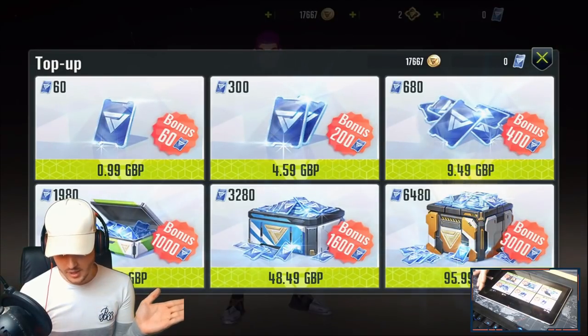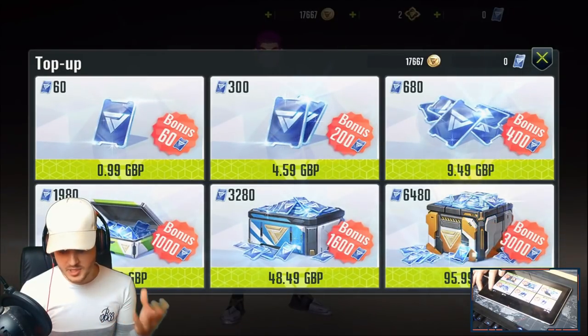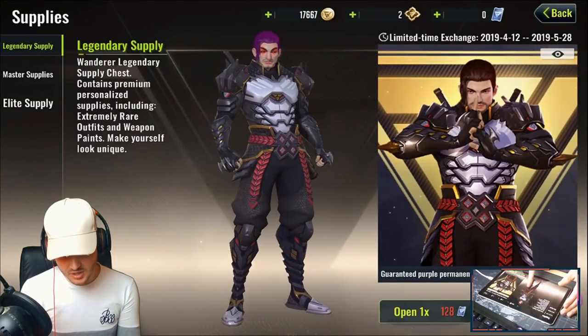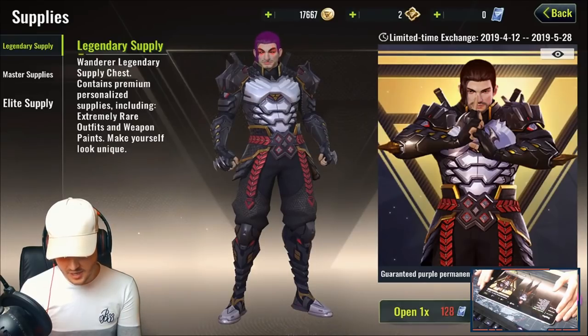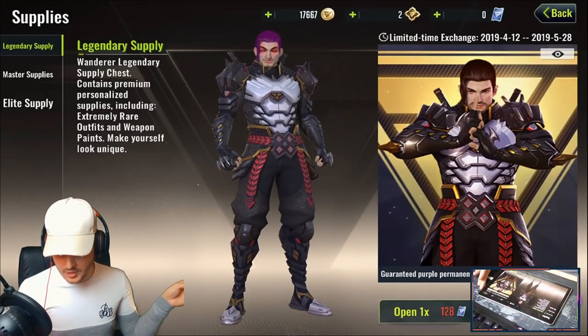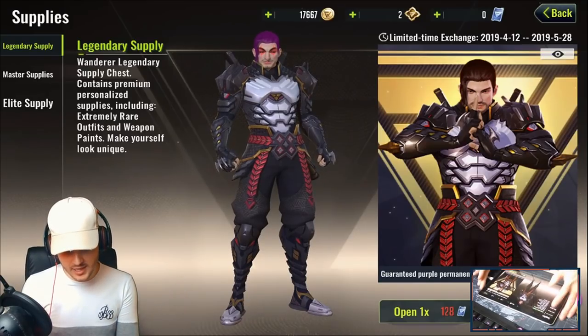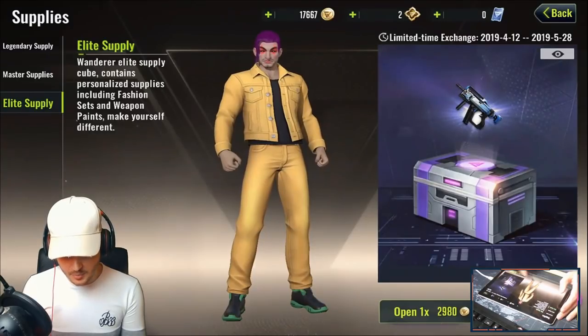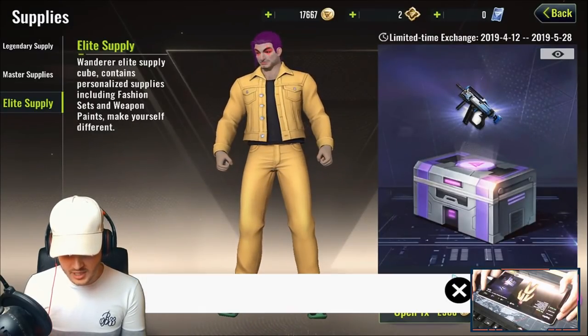For in-game purchases, you get bonuses for buying currency, same as other games — you can top up. The skins in here are amazing. You can unlock a legendary supply crate, opening one for 128 or ten for 1,148. There are also master supply boxes and elite supply boxes, so there are quite a lot of skins already in the game which are pretty cool.